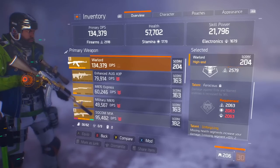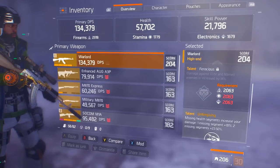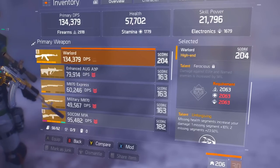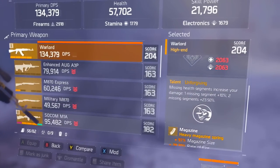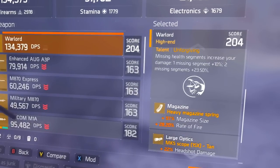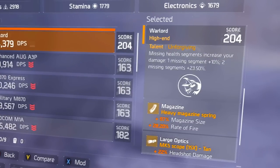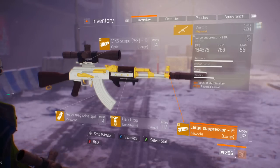Next we got Ferocious: damage against elites and named enemies is increased by 14 percent. We also got Unforgiving: missing health segments increase your damage — one missing segment gives plus 10 percent, two missing segments gives plus 23.50 percent. This gun is an absolute beast.